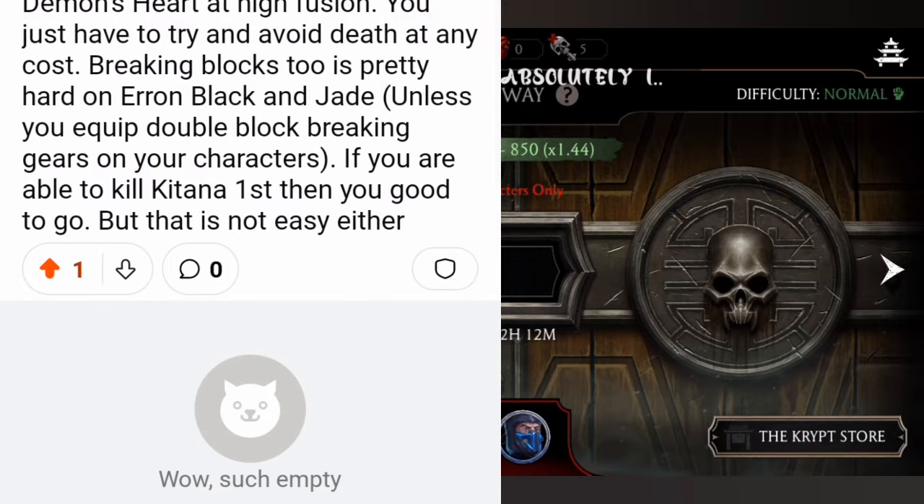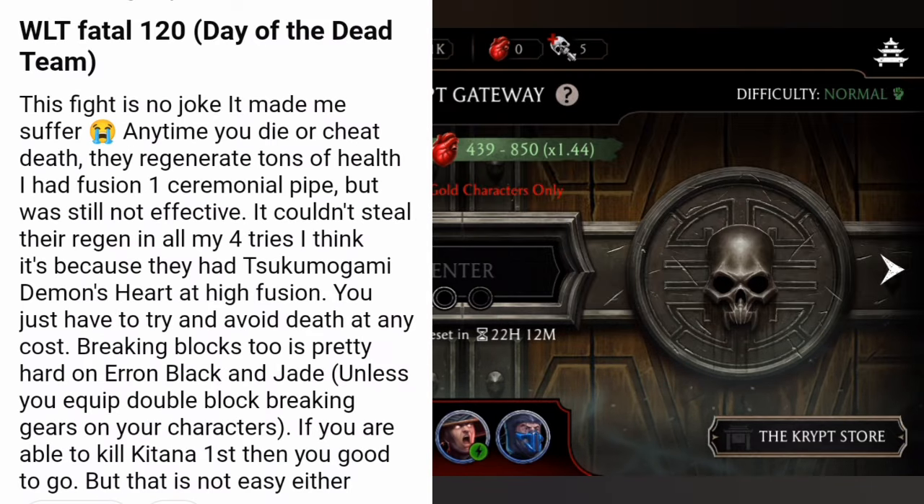Someone posted about the Starfall 120 Day of the Dead team. This fight is no joke — it made them suffer. Every time you die they regenerate tons of health. They used Fusion 1 Ceremonial Pipe but it could not steal the regen on all four tries.